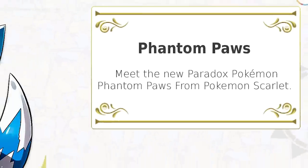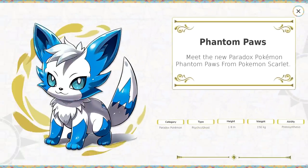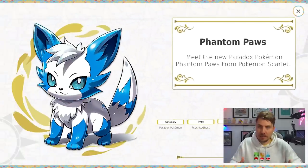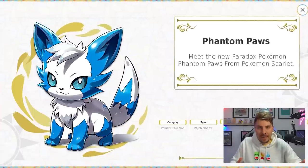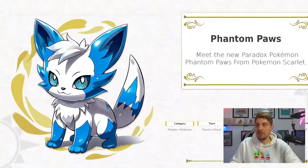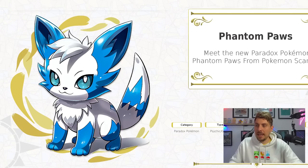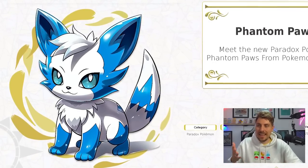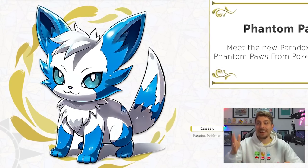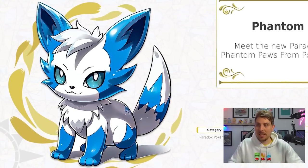Next up we've got our past and future forms of Meowstic. The first one is going to be the ancient form — this is Phantom Paws. I love the design of this one. Although it looks small and cute, this is actually a pretty big Pokémon at 1.8 meters — more like the size of an Arcanine. We went for a Psychic and Ghost typing. I really like the idea of this typing, and the design itself aesthetically is so pleasing. This is probably one of my favourite past forms we've done in this video.